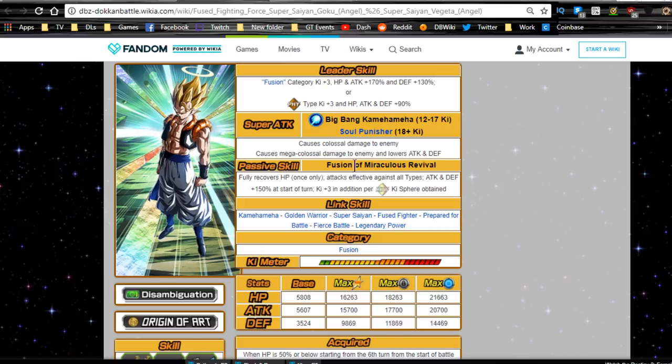Passive Skill, Fusion of Miraculous Revival: fully recovers HP only once (the Vegito does it too), attacks effective against all types, which is awesome. Attack and Defense plus 150% at the start of the turn, which means he will be tanking and doing a lot of damage. And Ki plus 3 per Rainbow Ki orb obtained, so he just goes crazy.